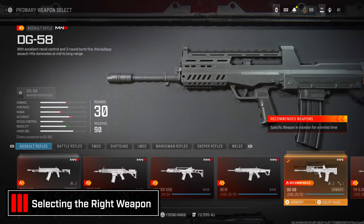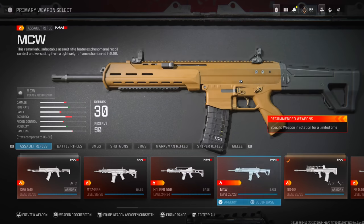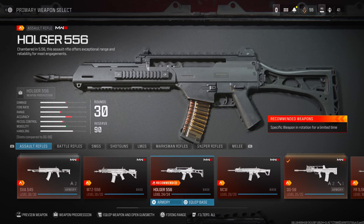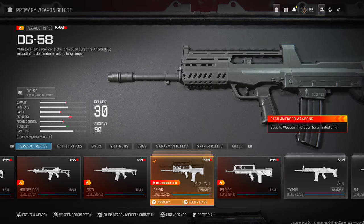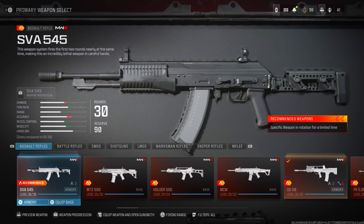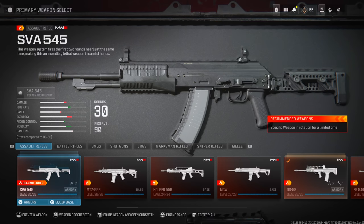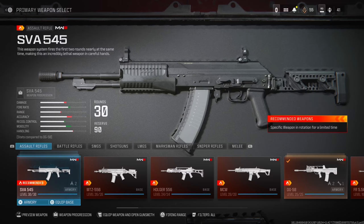Now for in-game tips — weapon selection. ARs are definitely the dominant meta right now. The DG-58 burst is insane, nearly a one-burst kill at most ranges if you hit your shots. The MCW has almost negative recoil, making it the easiest thing to control and a front runner despite being middle of the pack for damage. The SVA 545 is pretty insane too because the first three shots of the magazine fire at a faster rate, similar to the AN-94 from prior games — hit those first shots and you'll get kills faster.